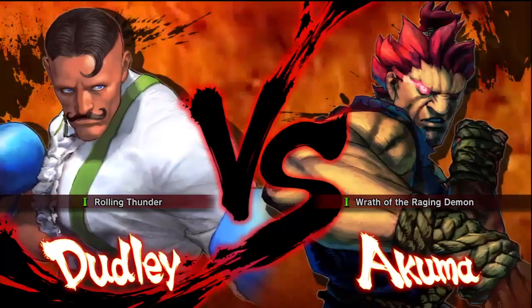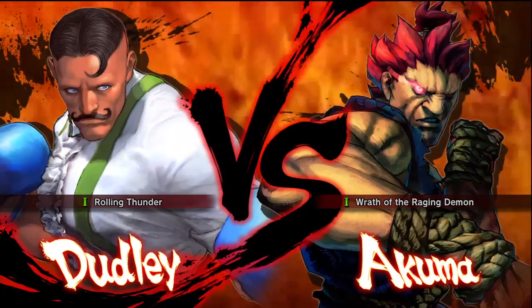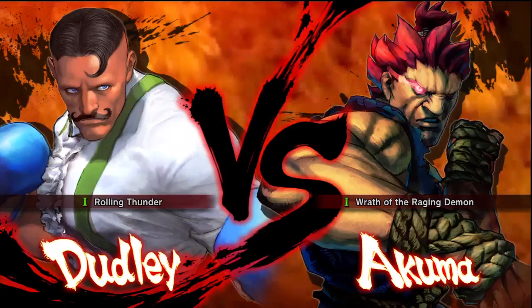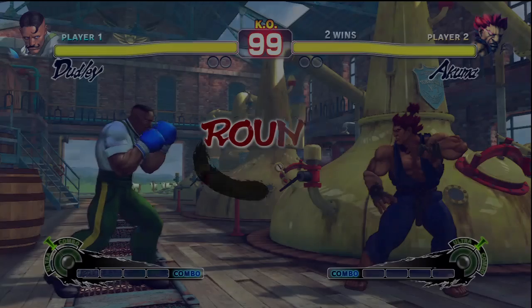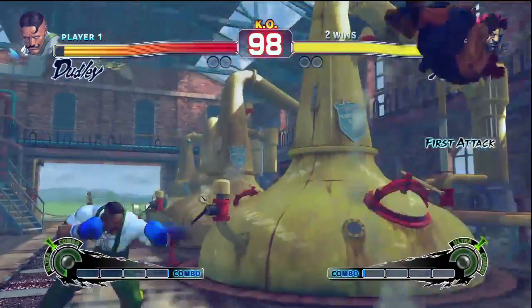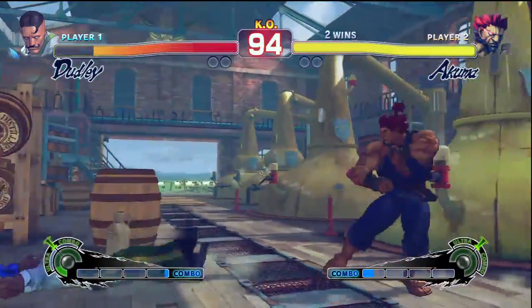Dudley has Raging Akuma with the Ultra 1 Raging Demon. Danny at Grand Calc is actually one of the few Dudley players that uses Ultra 1 because he loves it against fireballs. So how do you lane with Ultra 1 — you're going to cross the fireball? Exactly, go through fireballs. That's the point.